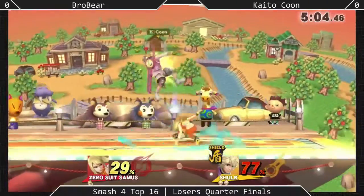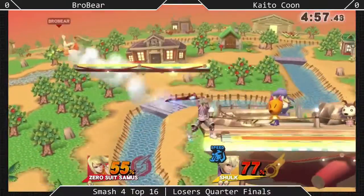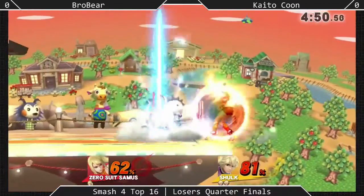He's working with the Custom Monado Arts called Hyper Arts. They only last for six seconds, but their effects are three times as much as the regular non-hyper arts. Shulk is capable of getting kills off of things like his down throw, his up tilt — well under 80% on mini characters. That's ridiculous.